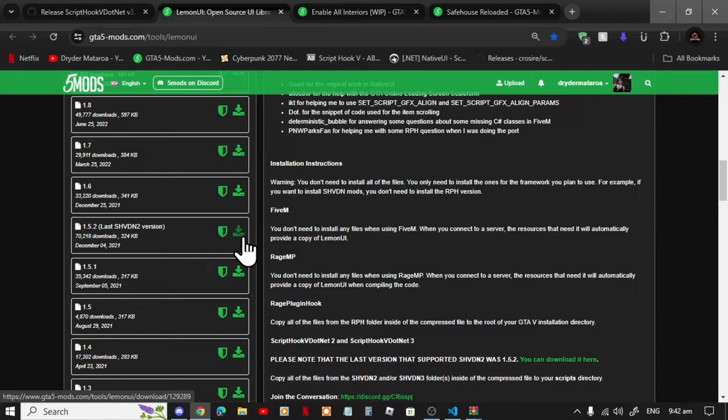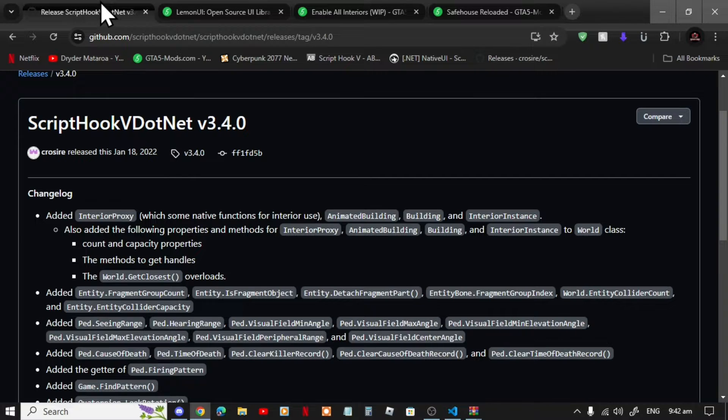Now if you haven't watched my recent video uploaded just a few days ago, make sure that you download ScriptHookVDotNet version 3.4.0 — that's if you haven't installed it from my last video. Make sure that you install this inside your main GTA V folder. So let's get straight into it.